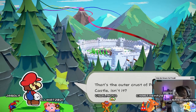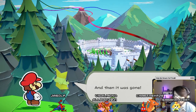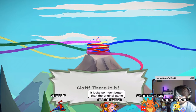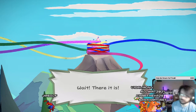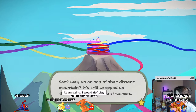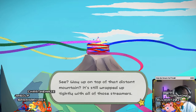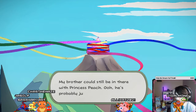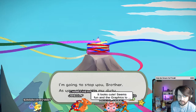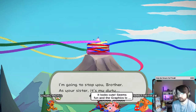That's the outer crust of Peach's castle, isn't it? I saw my brother's streamers wrapping around it lifting it into the air — and then it was gone. It looks so much better. The visuals — I would totally go for a remaster like of the originals. Wait, there it is! See a way in the top of the distant mountain? It's still wrapped up tightly with all those streamers. My brother could still be in there with Princess Peach. Oh, he's probably just plotting away. It seems cute. I feel like we all have a very mutual agreement on it.